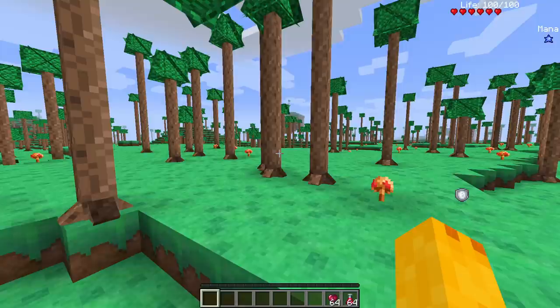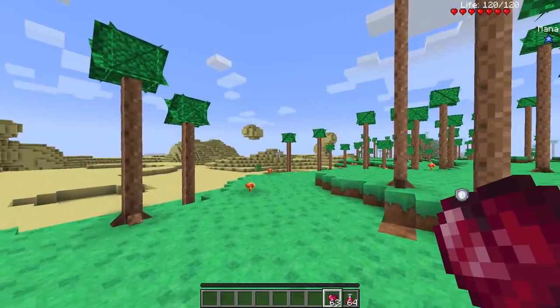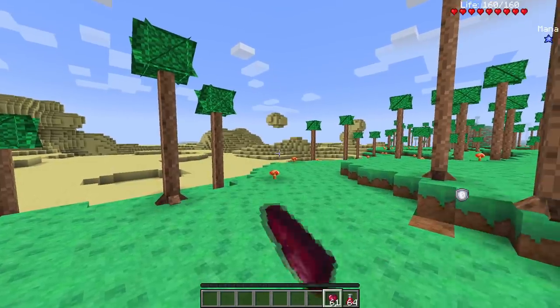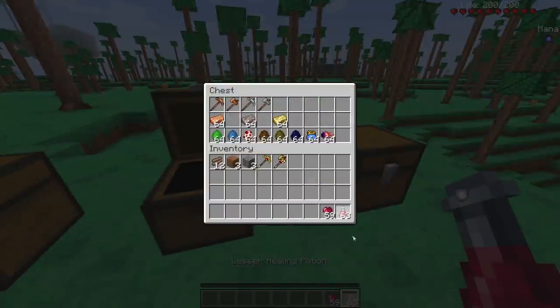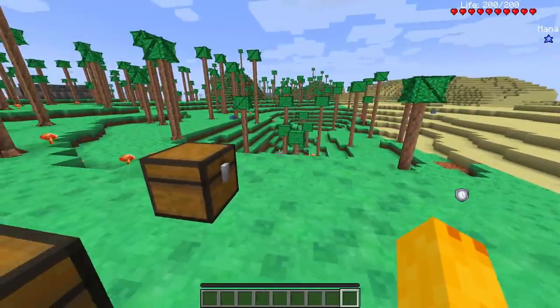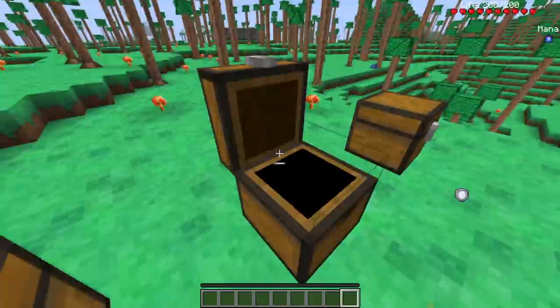We found stone — look at the gold pickaxe in action, pretty fast. In pre-hardmode they're up there in terms of tools. Now the life crystal — health in the top right should go up. Yeah, they work just like in Terraria: right-click to use, and your health increases.